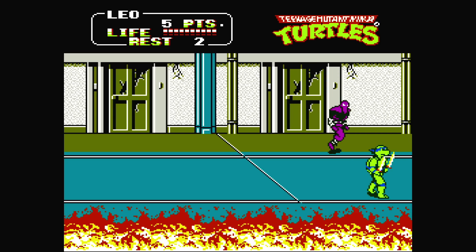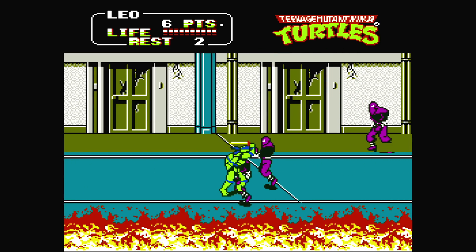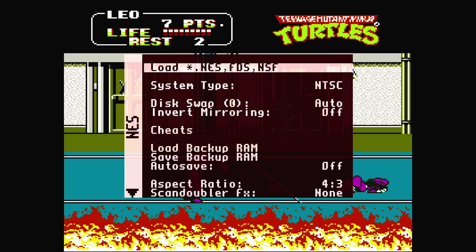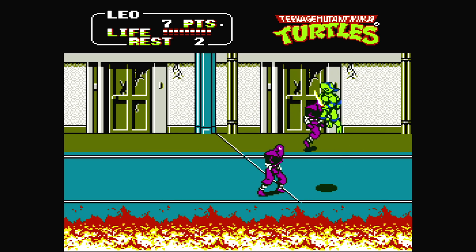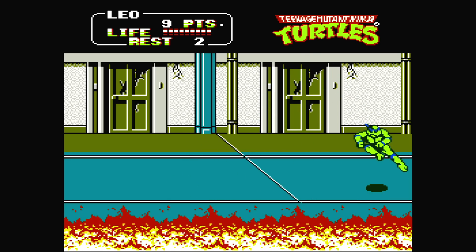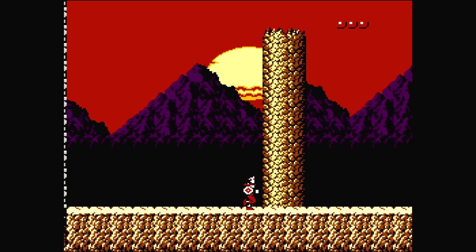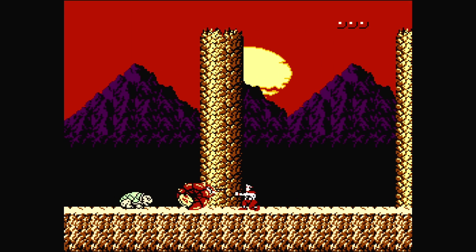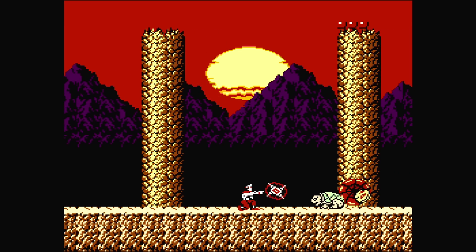Another really nice feature is extra sprite support. The NES was limited to 8 sprites on screen, which led to flickering — famous in games like Teenage Mutant Ninja Turtles 2, where when too many enemies appear on screen, everything starts to flicker. I generally just leave extra sprites enabled permanently. It's also great for games like Rygar that suffer from a lot of flickering.